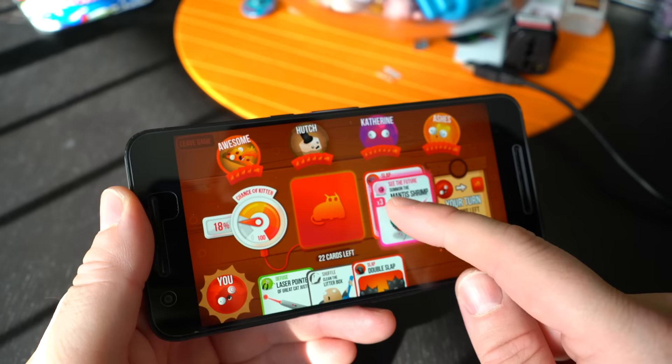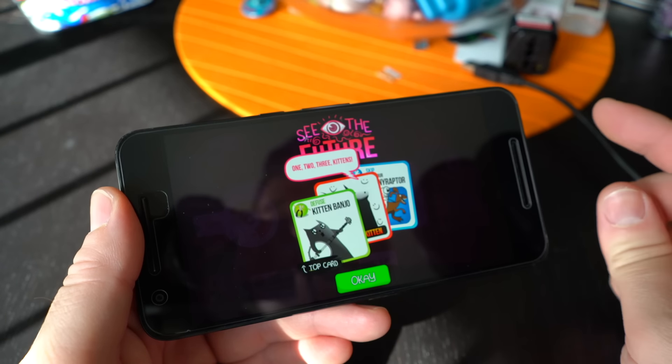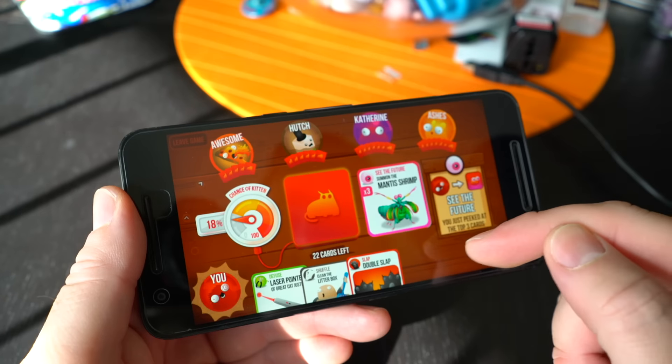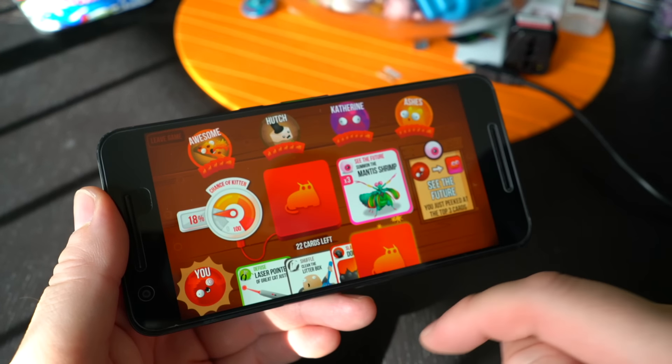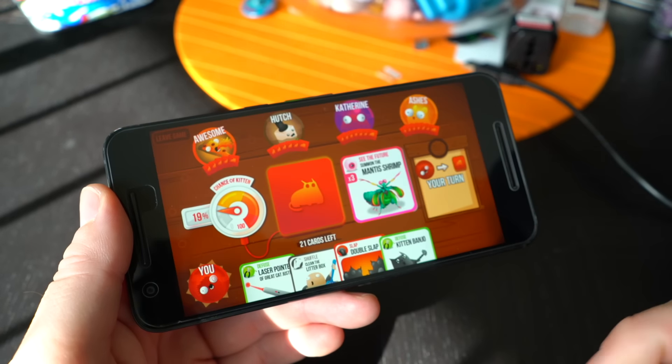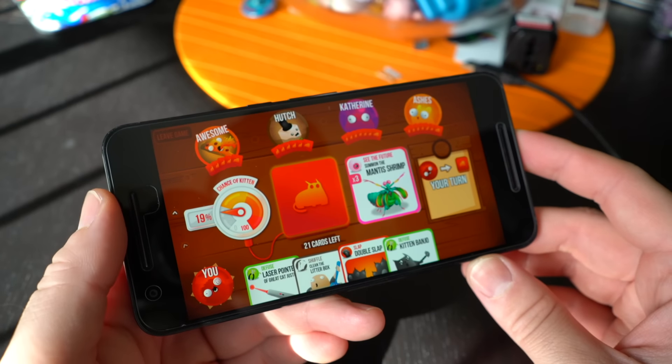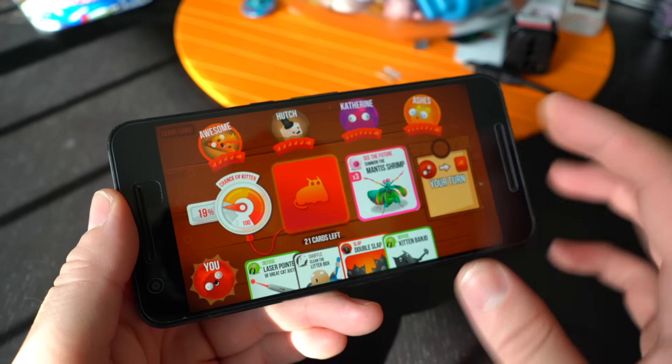I'm going to go ahead and use this guy — See the Future. This one allows me to see the next three cards in the deck. It looks like the next one is a Diffuser of some sort, so I'm going to go ahead and draw it now. Yeah! Got the Diffuser — so now I have two Diffusers. That actually gives me a pretty big edge right now.